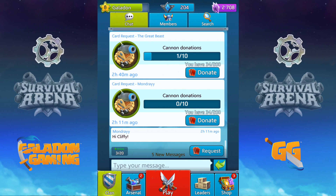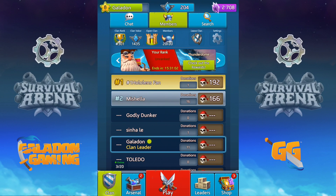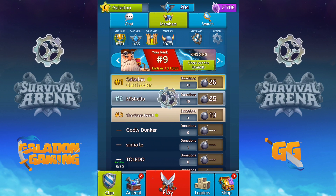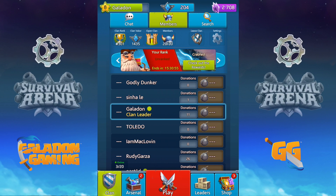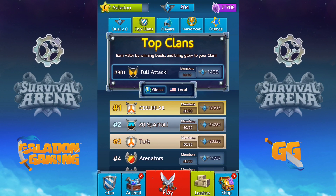I'm in a clan — I'm leading Full Attack. It's currently full but I'll be removing inactive players, so active players are welcome to join. There are clan leaderboards; our clan rank is 301 right now with a clan valor of 1435, and my personal valor is 204. You can see your ranking within the clan across each different arena like Thunderdome or King Zing, and check the global leaderboards to see what's happening worldwide.